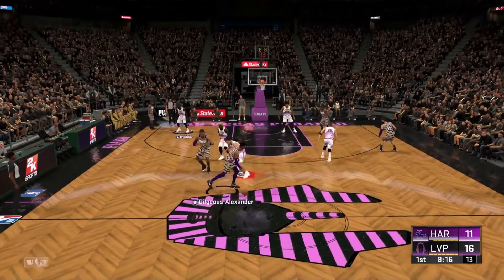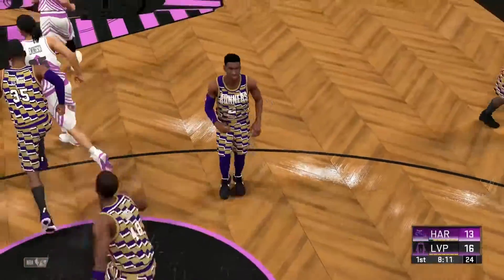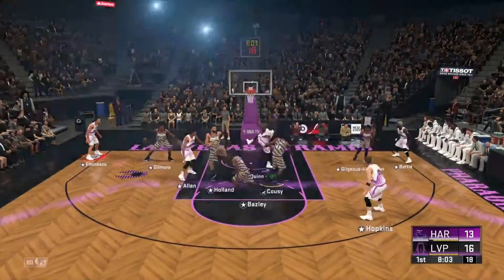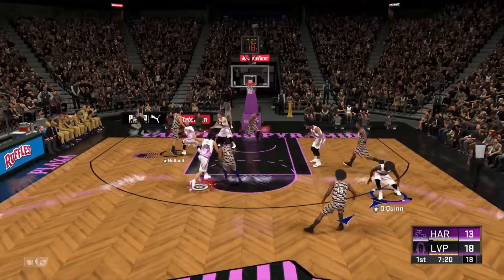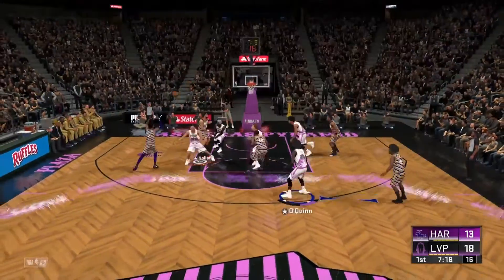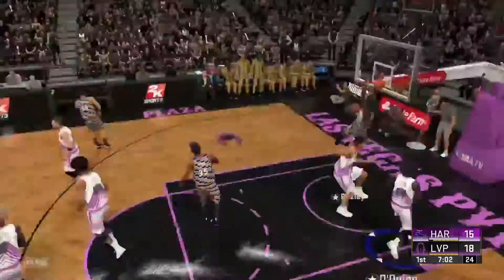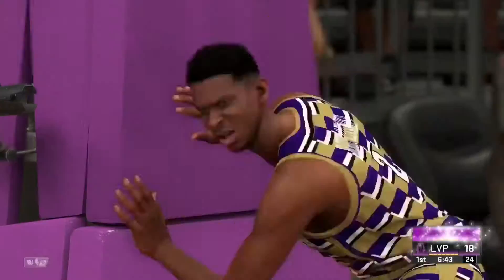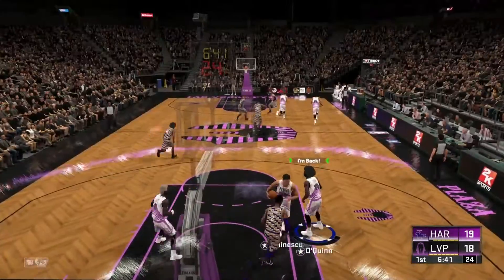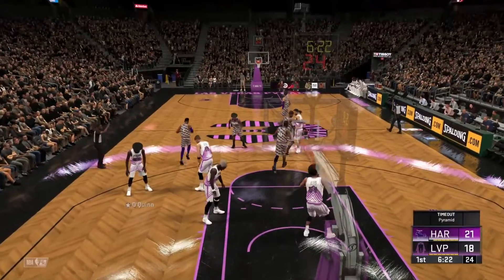Here's the floater and that one drops in the lane. Here's O'Quinn and the shot goes in — O'Quinn's got eight points. And it's blocked. Gilgis Alexander passes to Hunt. Here's Faisley and he makes no mistake on the slam. Here's Gilgis Alexander. Here's Faisley and it falls over the rim and in. Ten-four.